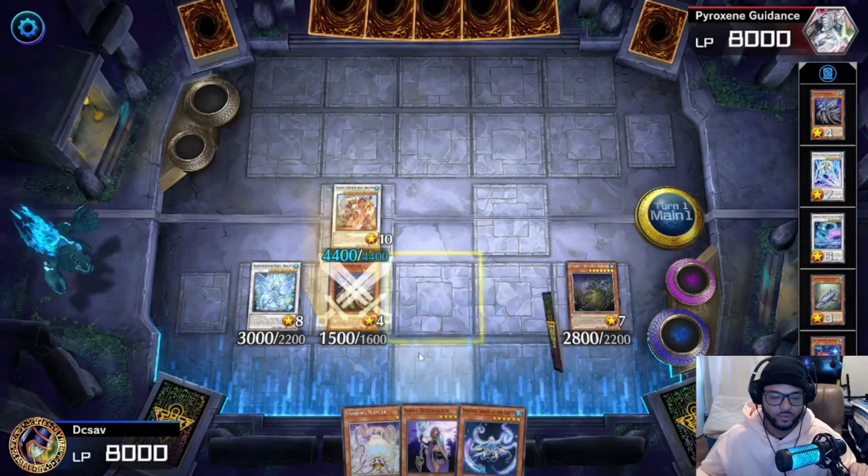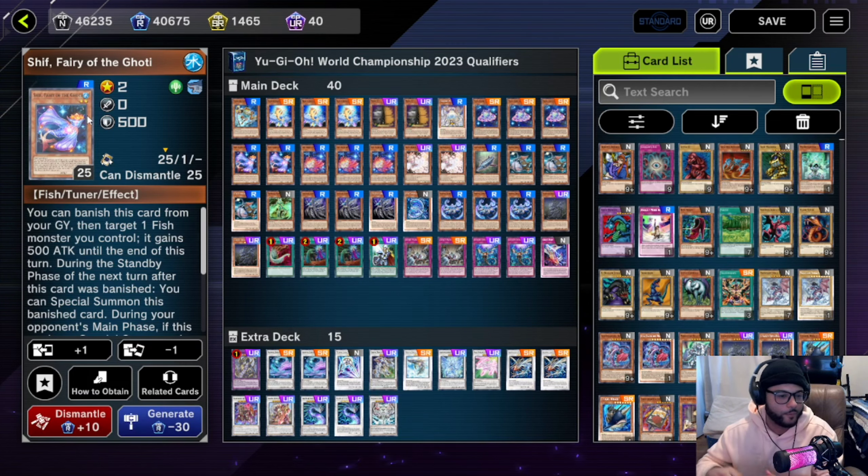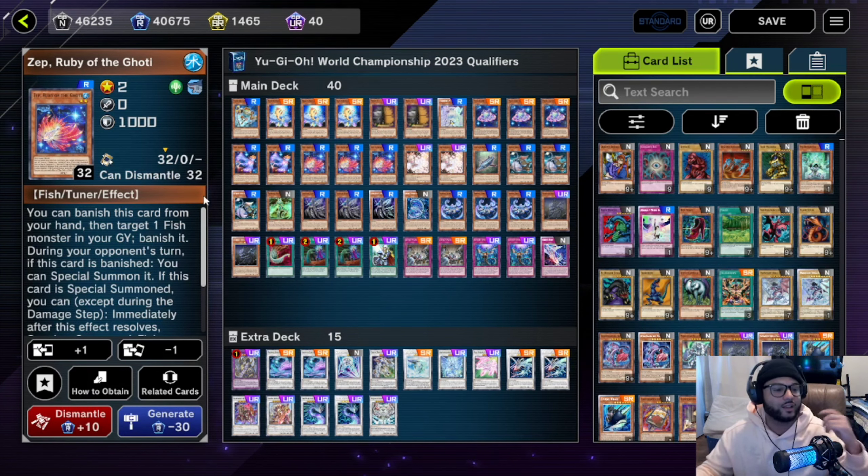Two Maxi C for hand trap purposes. One Fish Planner — I like this because when you get rid of a monster, you can send this to the graveyard, activate its effect, send one of your water monsters to the graveyard and special summon it as a free level two, which opens up different combos. Three Paces — run it at three, it's your one-card combo to go into your big board. That's the best starter. Two Shift — you don't need more than two because it hops in and out from graveyard to banish zone to field depending on how you're playing.